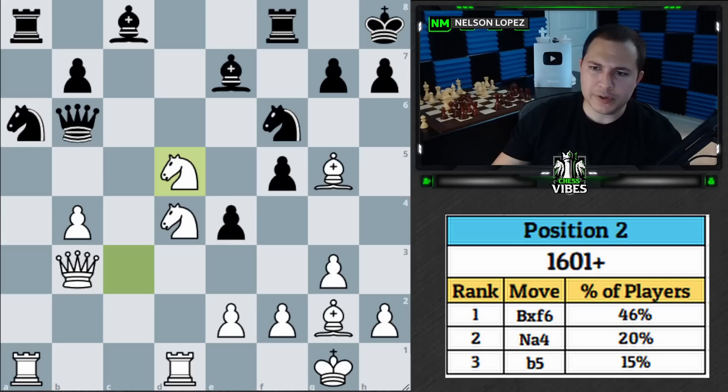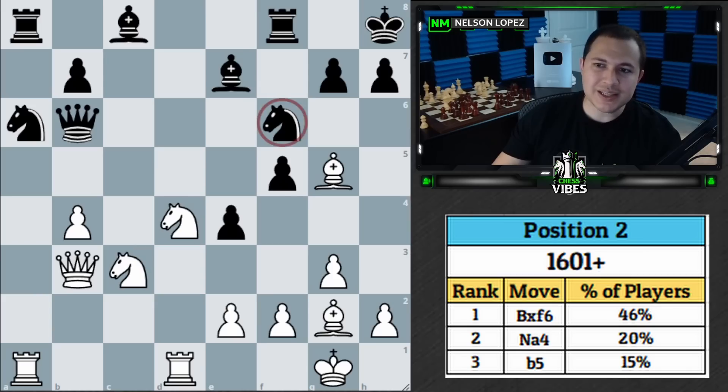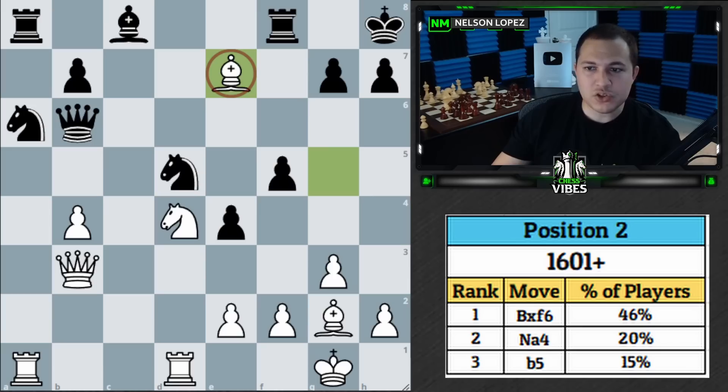Knight to d5 is actually a big blunder. It looks like it's just going to be a trade — black takes, you take — but when black takes the knight, they also unleash their bishop with a discovered attack on your bishop. This is a common idea: black has their bishop on e7, and when the knight moves to d5, it creates an attack on your bishop. Importantly, the knight that just moved also defends the bishop, so if you try to trade it off, the knight captures you and escapes. Black got a free piece — they took your knight and your bishop, and all you got was their bishop.